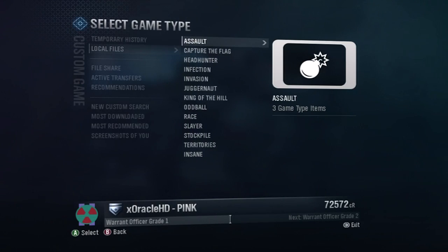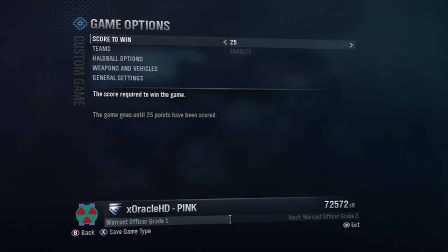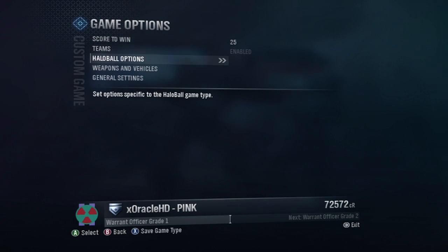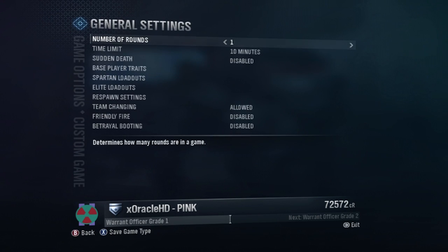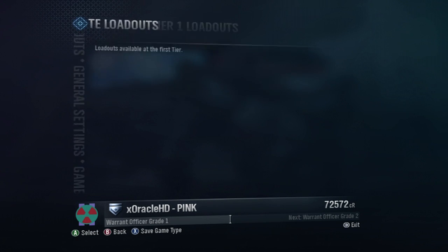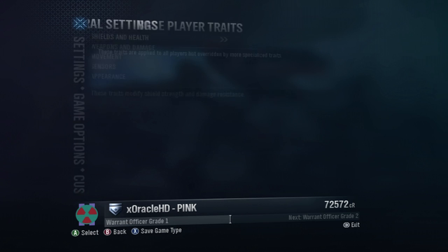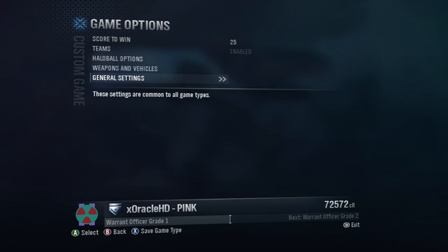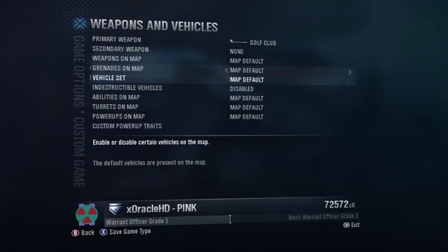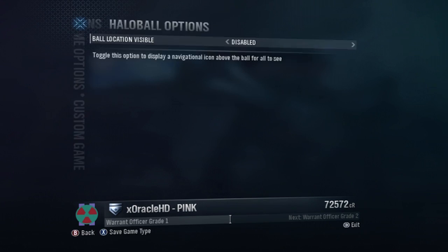Once you have that, you can edit the game type however you want. Once you've downloaded it, it should be under the Insane column and you can edit it just like any other game type. Go to Game Options — there are a couple of options there. You can change the score, change your vehicle or human settings, make yourself really strong or really weak, and change your loadouts. Some of the best game types are just people screwing around with the settings, having a good time, trying things out. The best thing you can do is just experiment and see what you can do with this really fun game type.